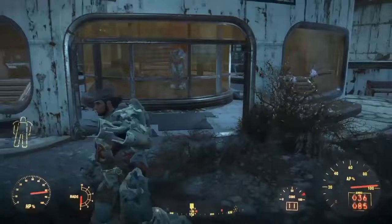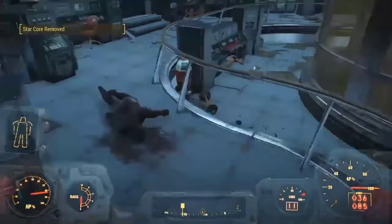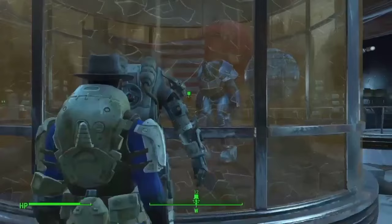For glitch number 2 we are coming to the Nuka World DLC in the Starport Nuka. As you can see, in that glass case right there is one of the best power armor sets in the game — the Nuka Cola Quantum Armor. Normally in order to get this you need to do a tedious set of fetch quests, but there's an easier way.